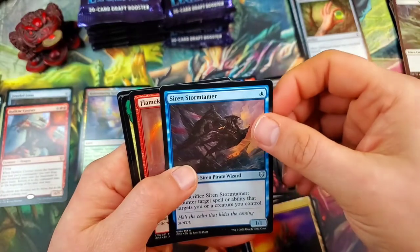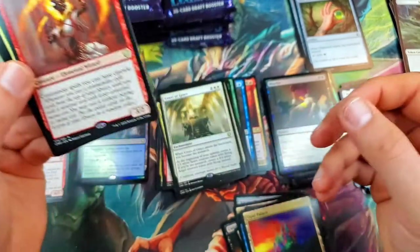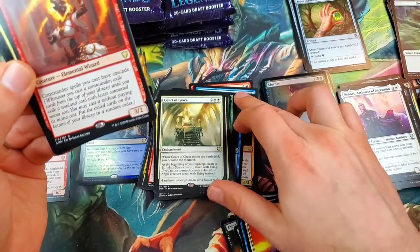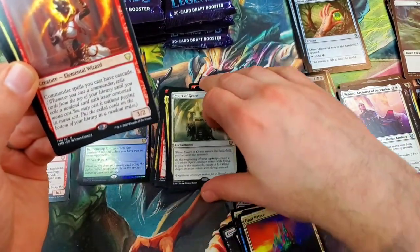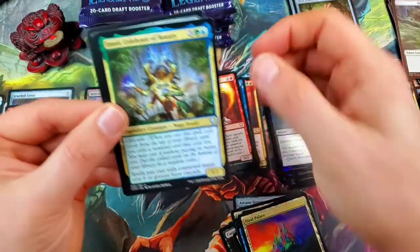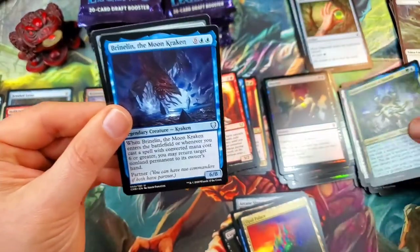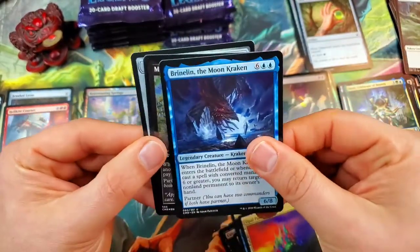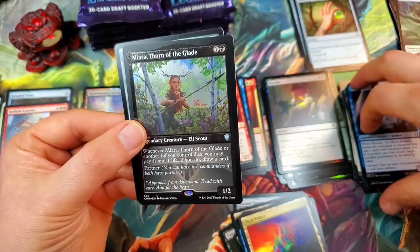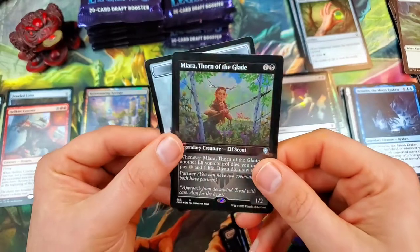Siren Stormtamer. Flamekin Herald — is that a duplicate? It is — our first duplicate rare, Flamekin Herald. And then we've got Emoti, Celebrant of Bounty — the Naga Druid — with Brinelin, the Moon Kraken.